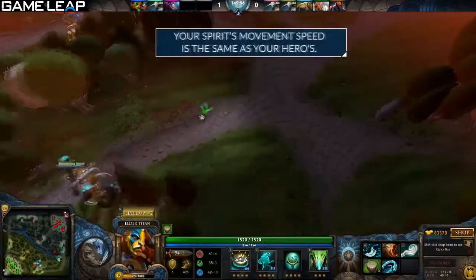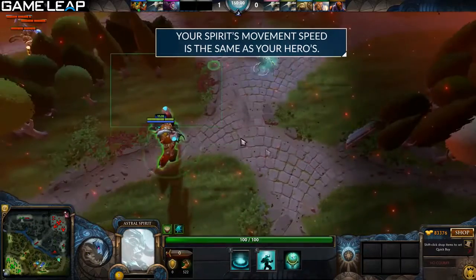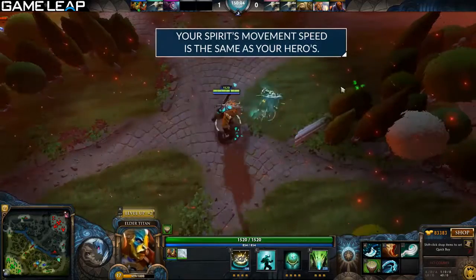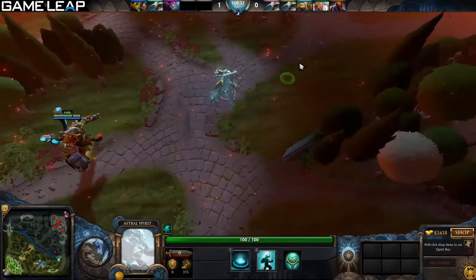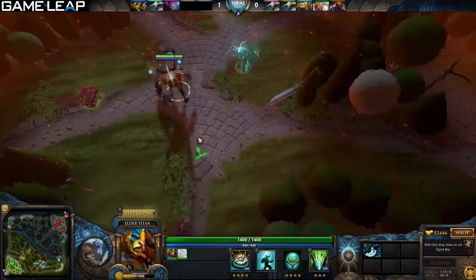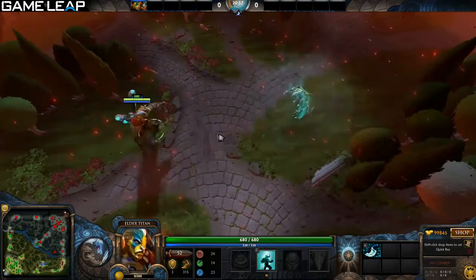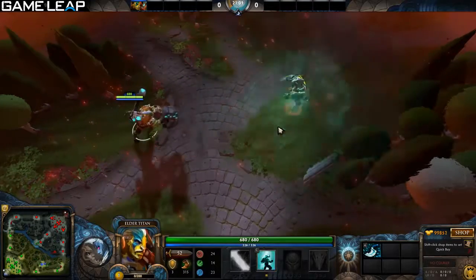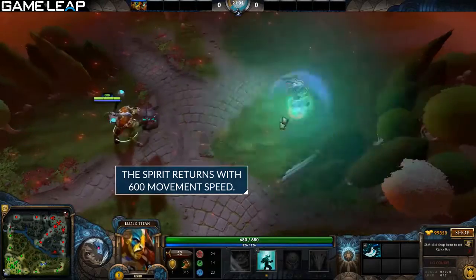Don't forget that your spirit's movement speed is identical to your hero's movement speed. This is a big reason why Elder Titan picks up items that give bonus movement speed — it makes hitting those stomps much easier, and your spirit can hit more heroes and keep up with the enemy. When you use the spirit, you get a new ability called Return Astral Spirit that takes over your W slot. You hit it, it comes back. The spirit always returns at a speed of 600.